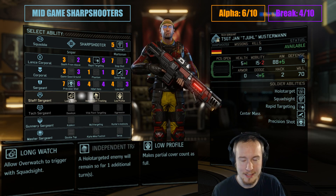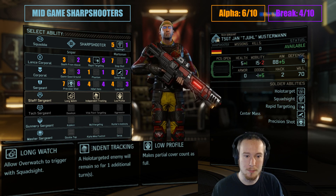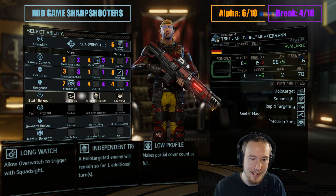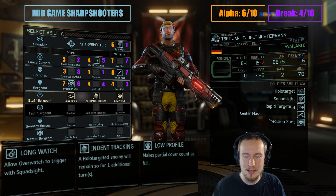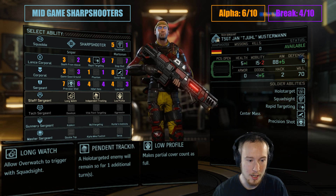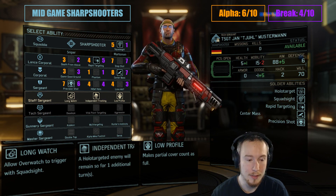So the ratings I'm giving for alpha striking and breakdown aren't going to be perfect for the soldier, because there are three different builds we could be picking these perks for, and the perks are sort of slow and incremental anyway. I'm just going to try to give you a general sense of how good I think the perks are, and I'll explain my thinking as we go along to make sure the stuff gets communicated from me to you, hopefully.